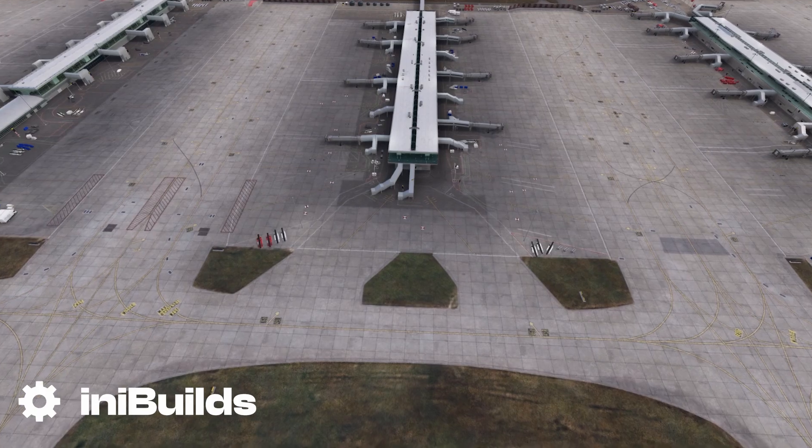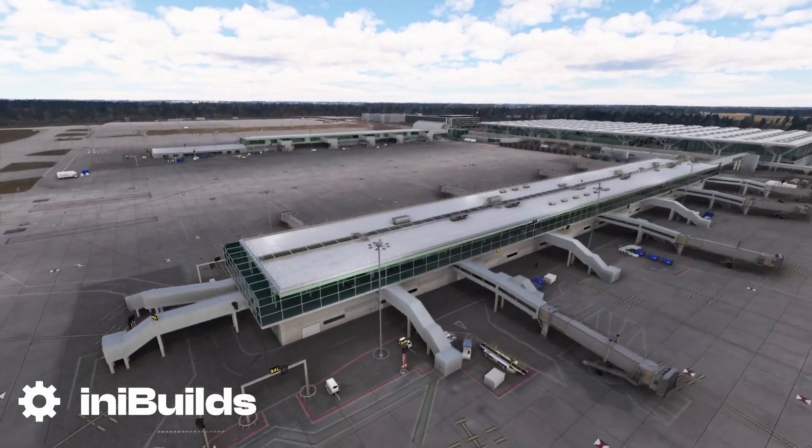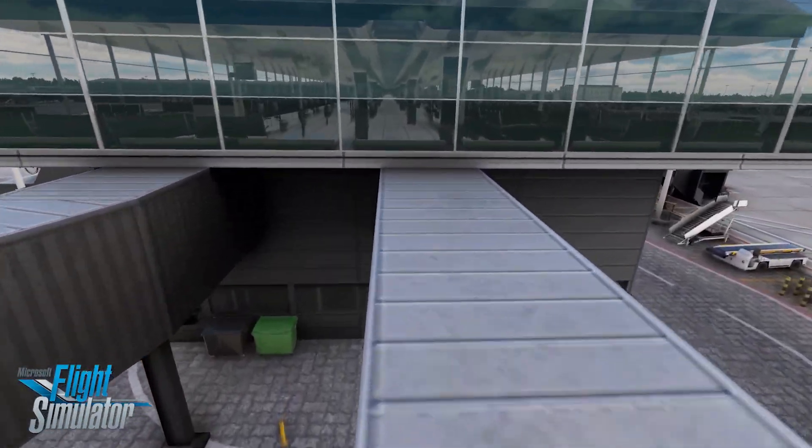In this case, I've gone to the Content Manager to delete the Microsoft Stansted Airport because the Indie Builds one looks nicer and you can roam around in the interiors.